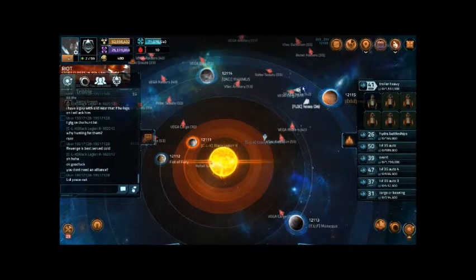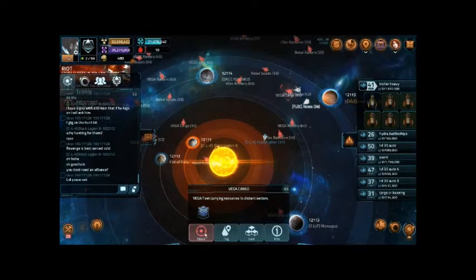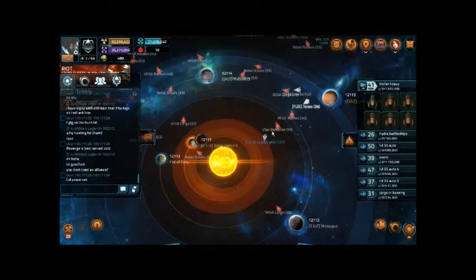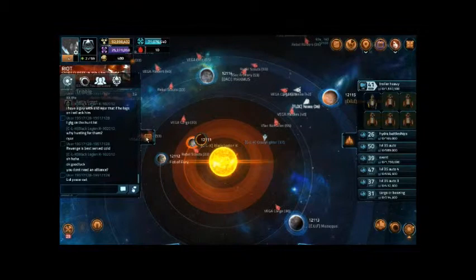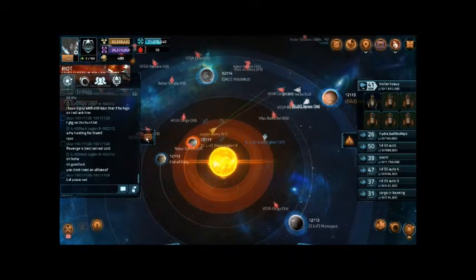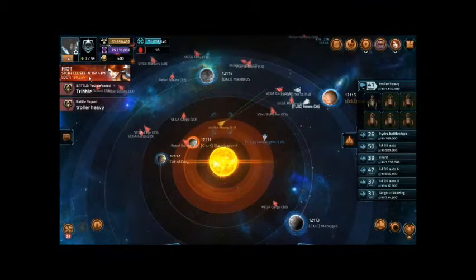Hello and welcome to another video. I will be showing you how to farm level 45 regular Vega, and this is useful if you want to get the blueprint for the Apocrypha Cruiser, or if you want to get a good amount of points on a riot.